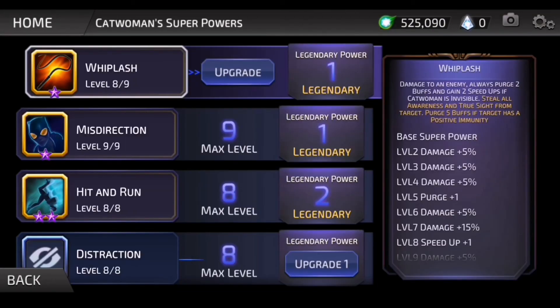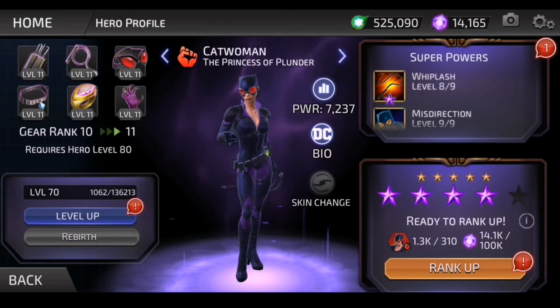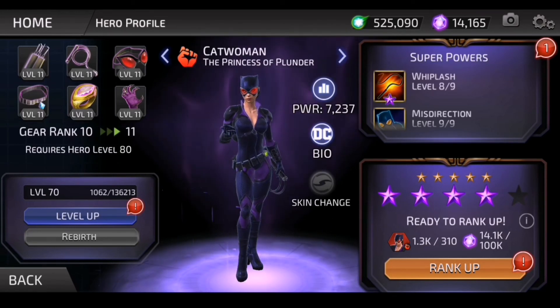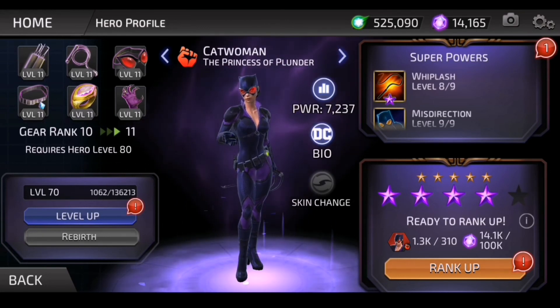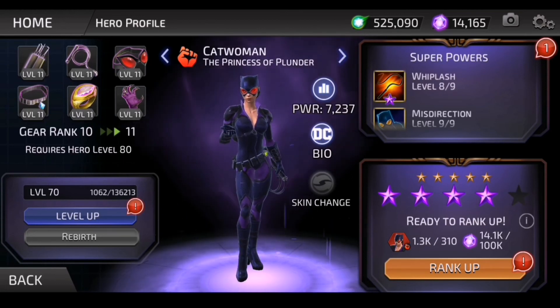One more — apply stun and purge all buffs on target. I love Catwoman — I think she's great, and I really want to take her to RB1. Her A3 is incredible because she will purge all those buffs and apply stun. I believe she's farmable in red alerts. If you have a Catwoman, don't underestimate what she can do — she's incredible, and she does work well against Arcus and Azrael. We'll end on Catwoman — one of my favorite characters of all time, period.